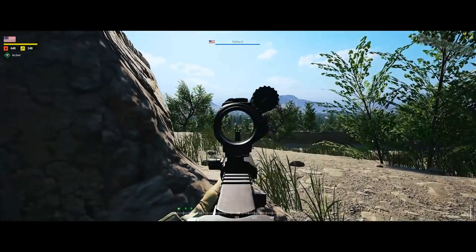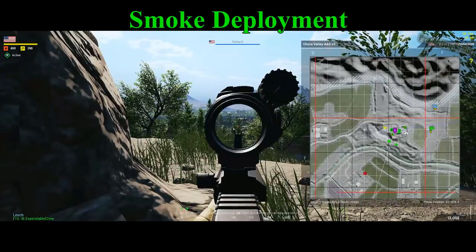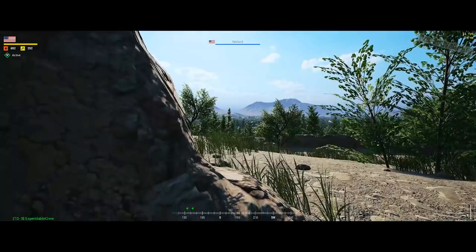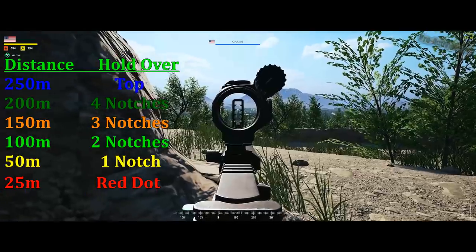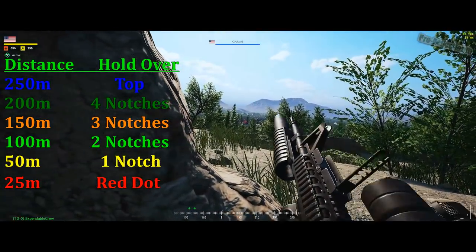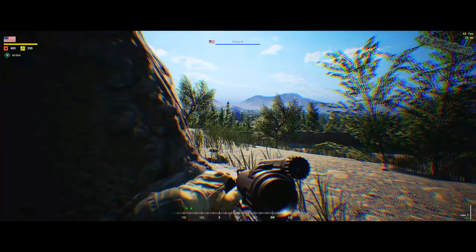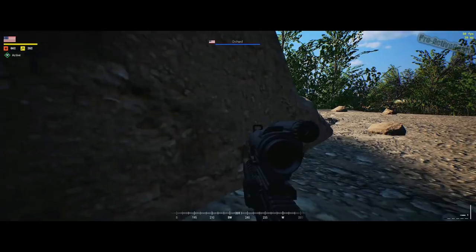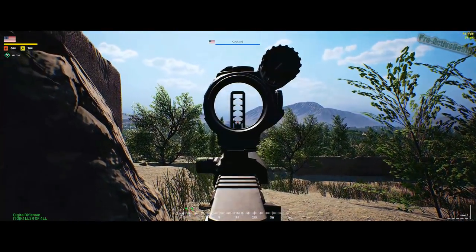The last topic I want to cover is smoke deployment, as it's one of the most underused and undervalued aspects of the Grenadier kit. In this example, there's infantry to the south but only I can see them, so I choose to mark the targets with blue smoke using the same aiming techniques I use for HE grenades. It's easy to see how you can spot blue smoke from distances of up to 200 to 300 meters away. And I follow it with an HE grenade for good measure.